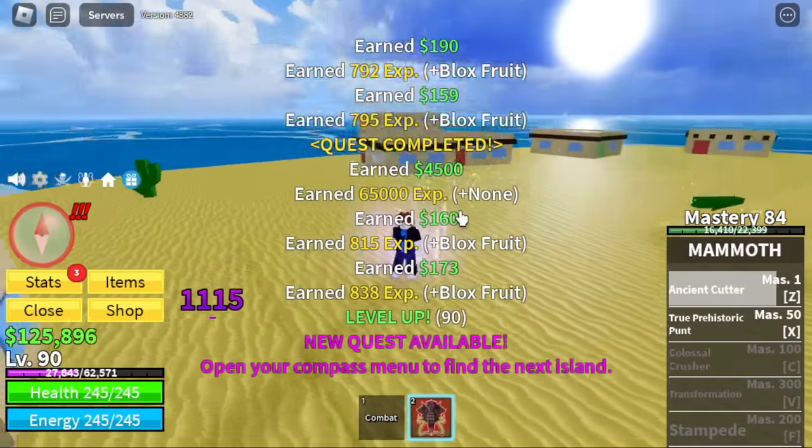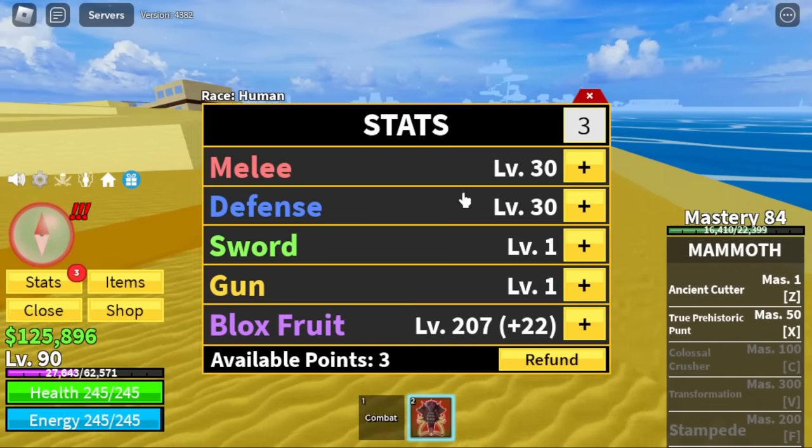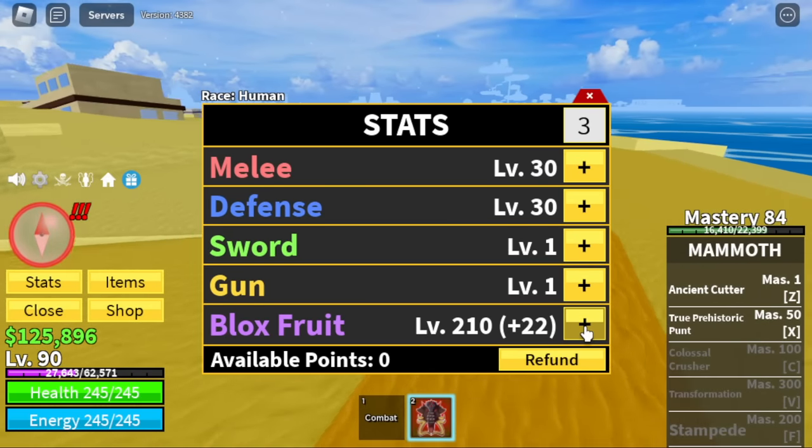Our goal here is 90 — at 90 we're going to leave the Desert. Show our stats: 30 melee, 30 defense, Blox Fruits 210.